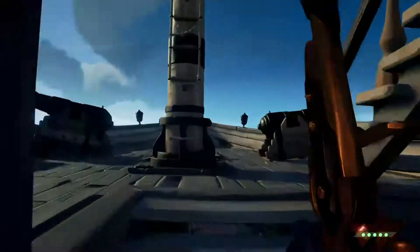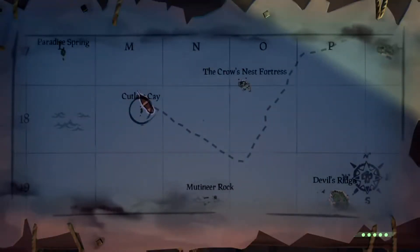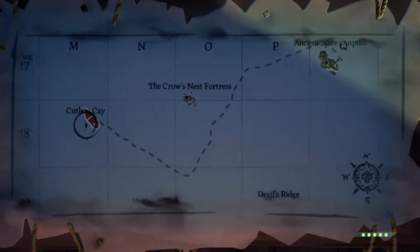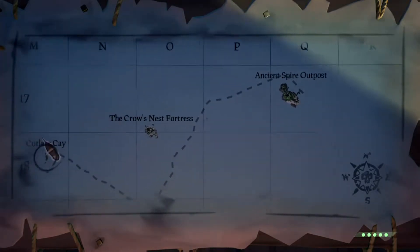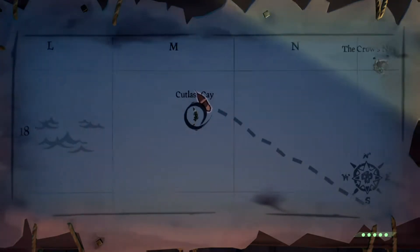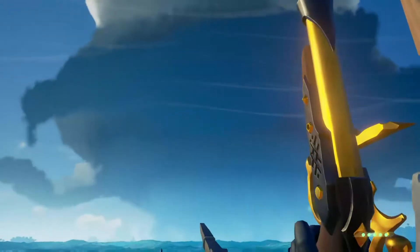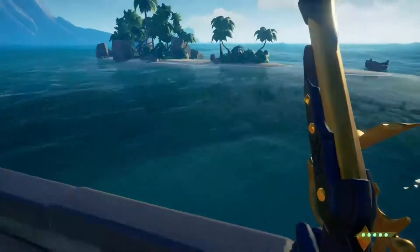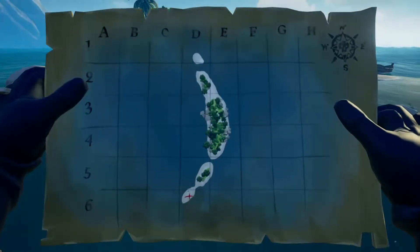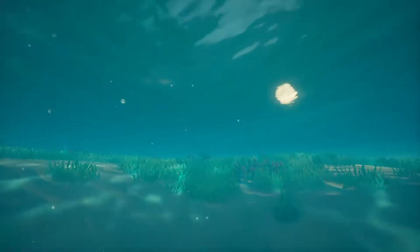Let's look at the chart. So obviously I did not sail straight and true here, but from Ancient Spire Outpost you just go around the Crow's Nest Fortress and straight to Cutlass K, which is right here. And obviously I'm anchored on the northern side of it. This storm is going to run me over — I've got to hurry up. But I'm on the northern side, so the treasure is going to be on the far side.